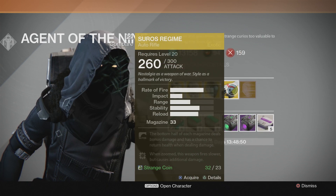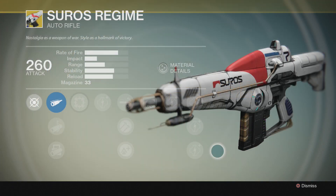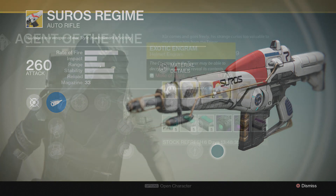Available to everyone this week is an exotic rifle called the Suros Regime. Starting at 260 attack, which can be upgraded all the way to 300, which is going to rip any enemy apart. I've decided to buy this weapon and I have a video up either tonight or tomorrow breaking it down and giving my opinion. This weapon will cost you 23 strange coins.